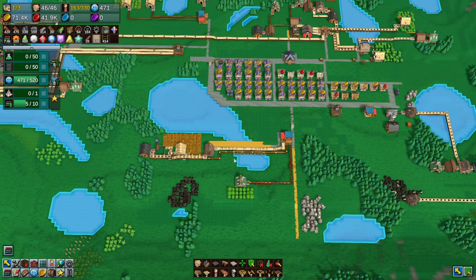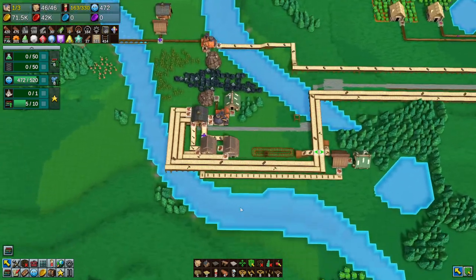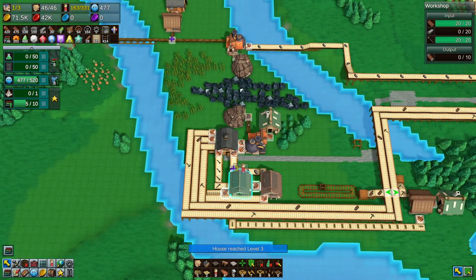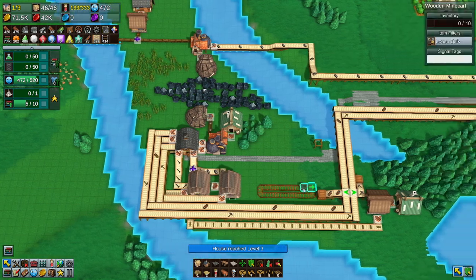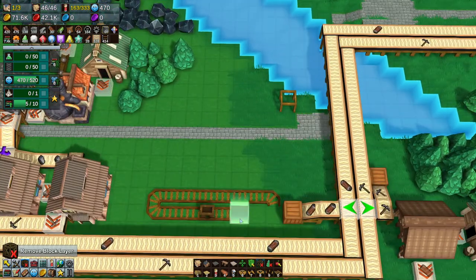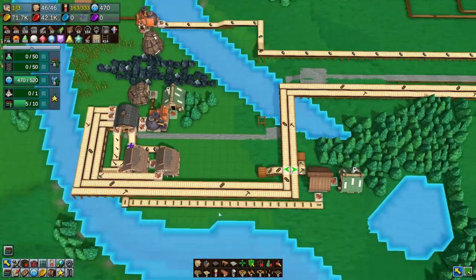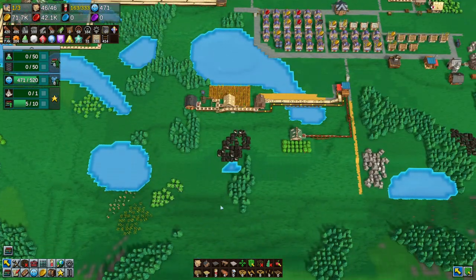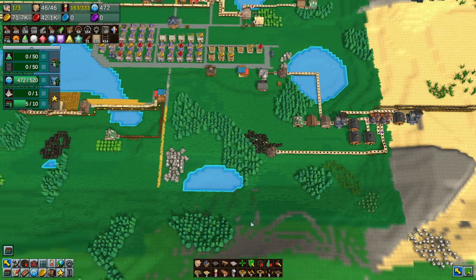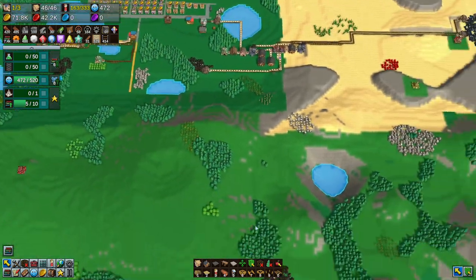The idea here is we have tons of food and production right now. But none of this is probably working — look how slow everything is working. We're not out of everything, but this is basically doing nothing. There's zero point to have this. We should start setting up areas for a general store.